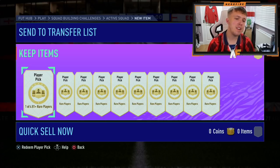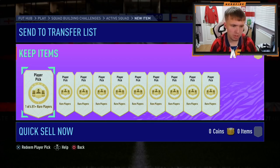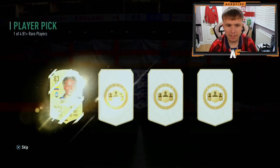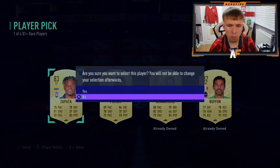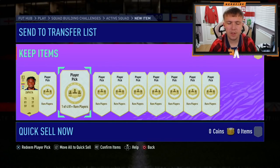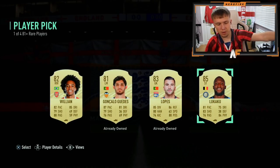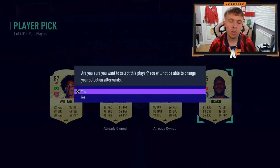Okay, here we go. Brand new player picks have dropped - the 81 pluses now come with an extra player. I can't remember the last time I saw four options, really. First one up - we get a board to kick it off. From what I remember the other day, you can't tell until you actually see the card whether it's the Festival of Football version. So we're just going to have to wait for all the cards to appear.